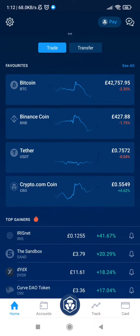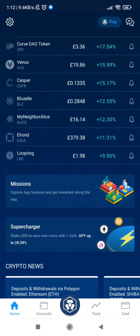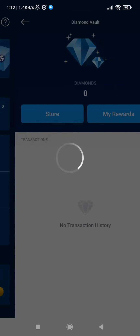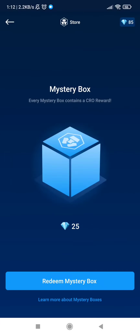Hey guys, welcome back to my 10th video on opening Crypto.com mystery boxes. Today's CRO value is 55 pence, which is around 75 cents. Let's head over to the vault and collect my diamonds. I've got 65 diamonds today, 85 in the vault, so I can open three boxes today. Fingers crossed I get a gold box today.